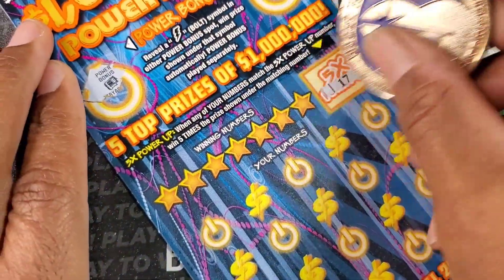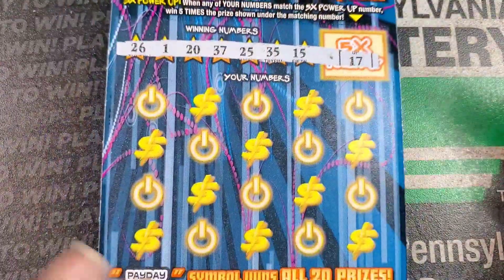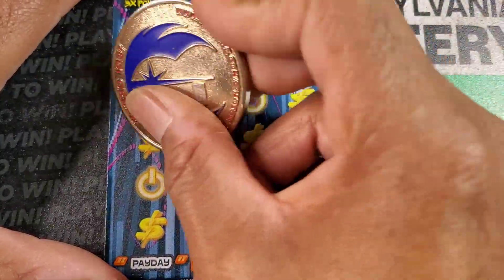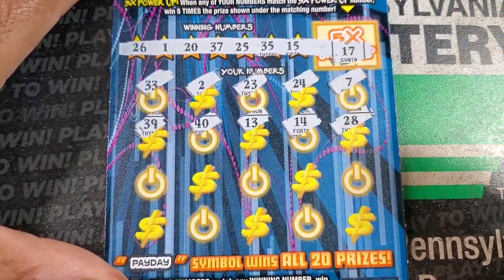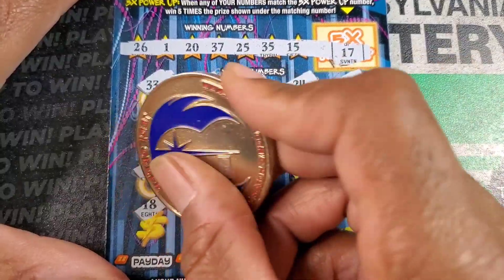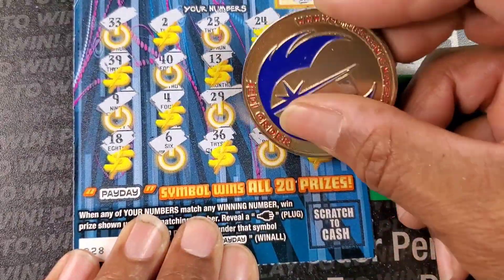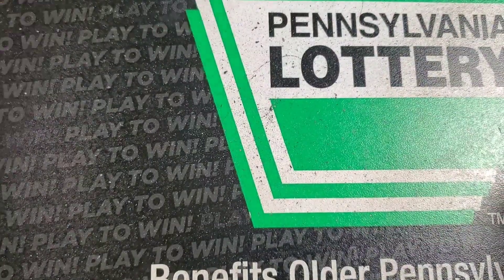Finally, we got something up there! 17, 35, 15, 25, 37, 21, and 26. 5X number 17 — we got 33, 2, 23, 24, 7, come on 7s. 39, 40, 13, 14, 28, 9, 4, 29. Double deuce, 38. 18, 6, 36. We need a 26 — oh, we got a plug! So we got a combo win. 31. I feel a little bit better — it's probably going to be 50. We'll take it. Needed that — that got us over 200. Two left, and we got two black box tickets.